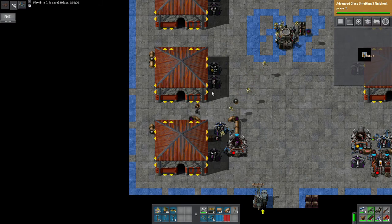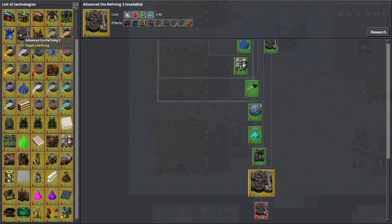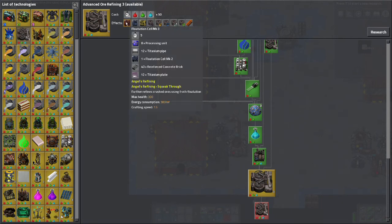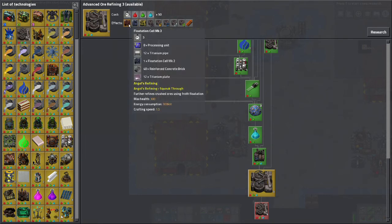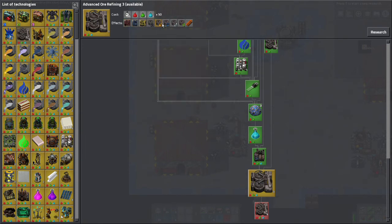For our next research let's look at advanced ore refining 3. We can't make the leaching plant mark 2 or the new flotation cell yet — we're held up by not having titanium, reinforced concrete bricks, and processing units. But this will get us the option of making the hybrid catalyst and crystallized ore recipes for uranium, silver, cobalt, gold, and titanium. I'm going to be using these catalyst recipes — probably never as the exclusive source of metals, but to basically balance everything up.